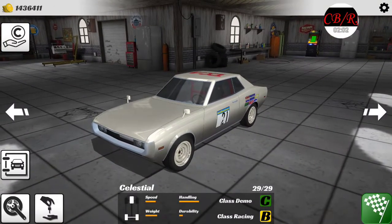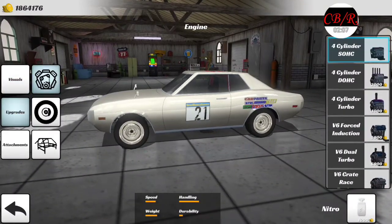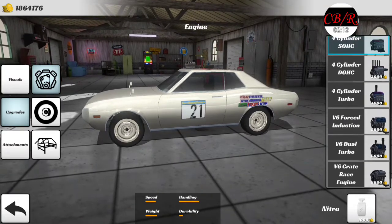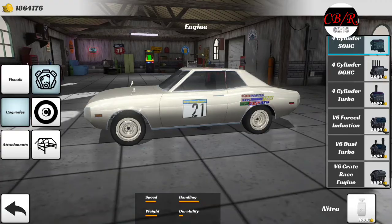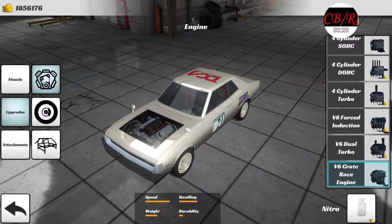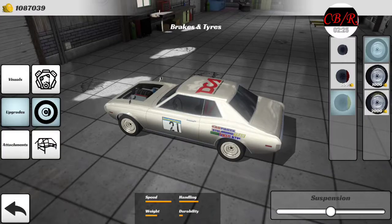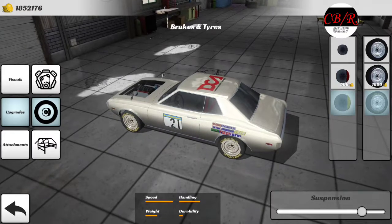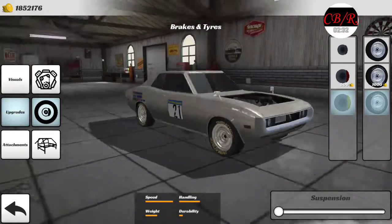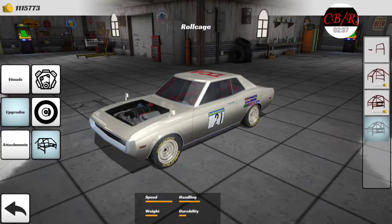We're gonna upgrade the motor — it's got a four-cylinder single overhead cam in it. Holy cow, there's a V6 race crate motor you can drop in! It removes the hood — dude, you can see everything! Okay, put nitrous on it, put tires on it. Do we heighten it or do we drop it? I think a drop looks pretty cool. Put a roll cage in it for chassis stiffness and stability.